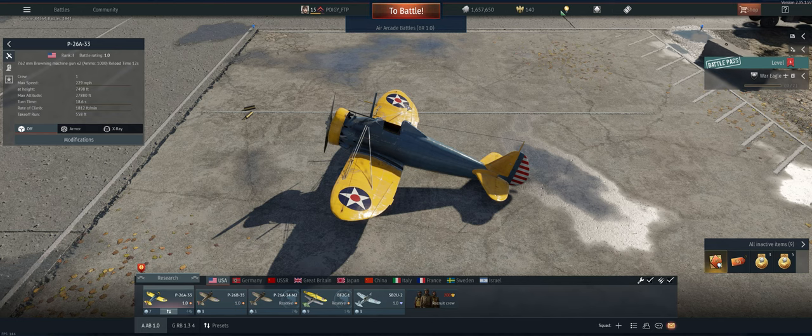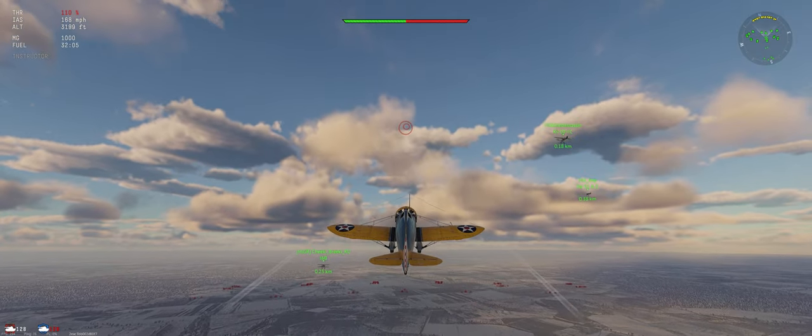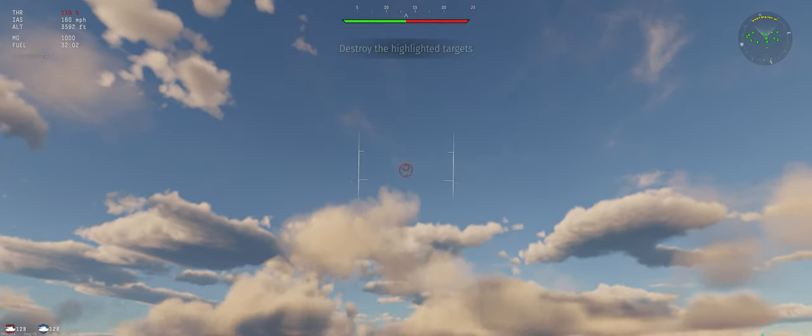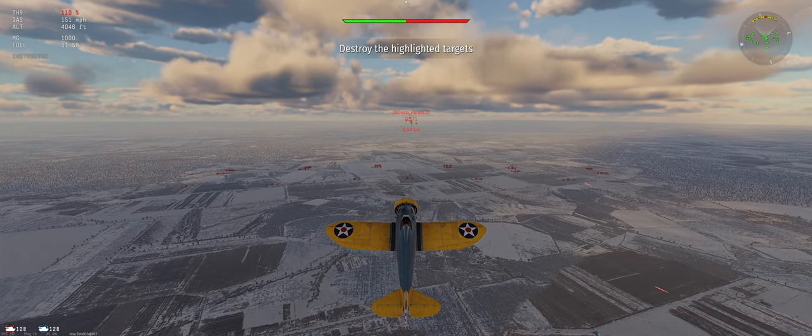Let's take it out and see what we can do. We've got our stealth ammo, 800 meter targeting distance, and minimum fuel. Go ahead and climb at 30 degrees — these things do climb well.